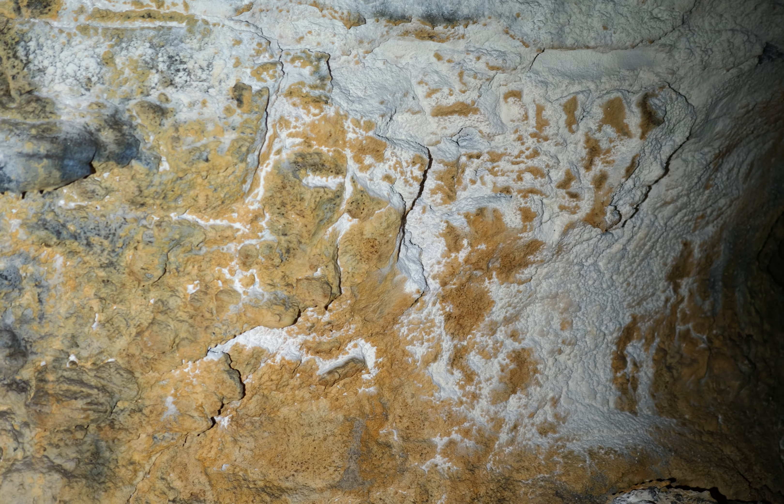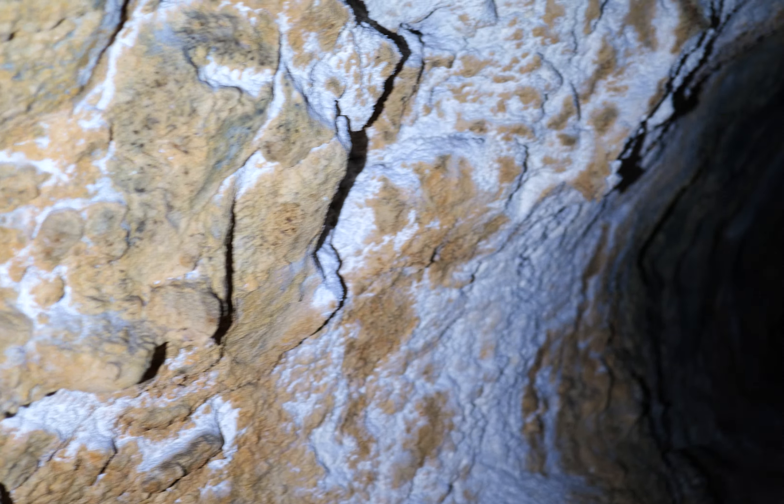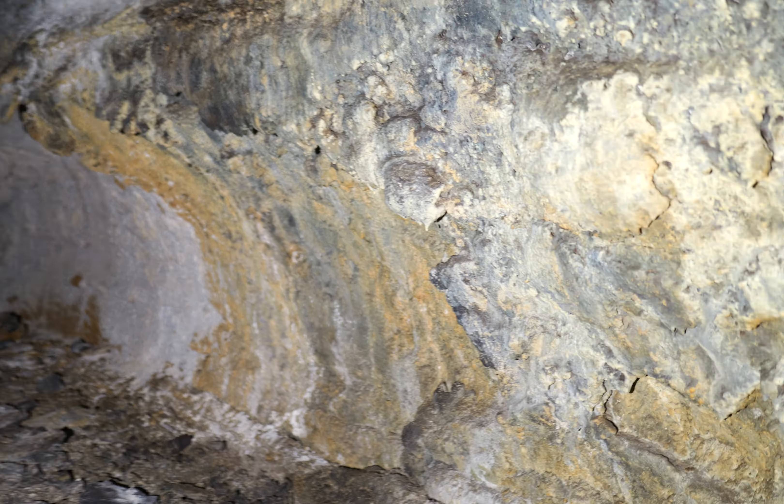I'm always in the mood for an easy cave, a hard cave — I'm always in the mood for a pretty cave. The floor has all these round things. I think those were blisters that popped — gas inside, probably water, very very hot. We're talking liquid rock, thousands of degrees. Probably around 1500 degrees, maybe 2000 — depends on the volcano. It's all silicon dioxide, basically glass.